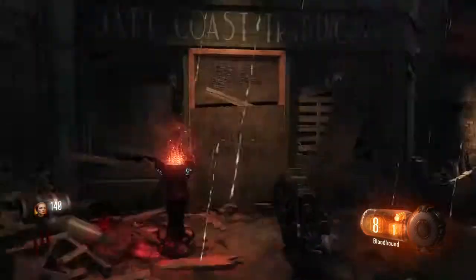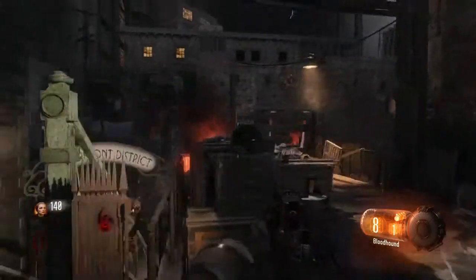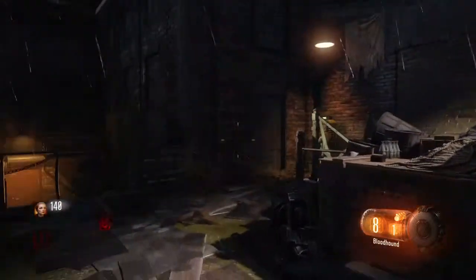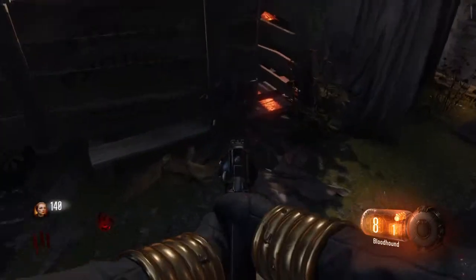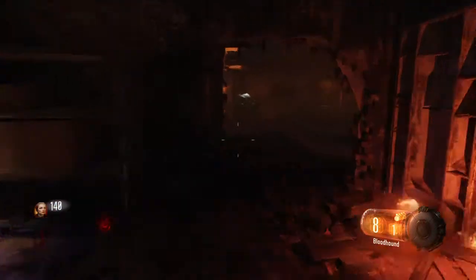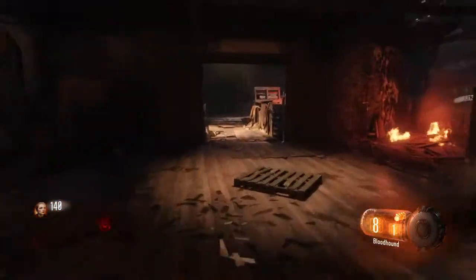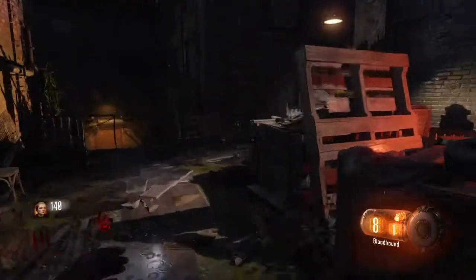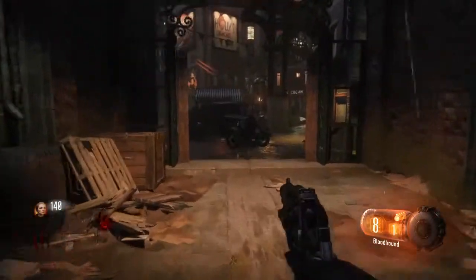What you need to do is when you use that, you're going to need to grapple there, and then you're going to zap that right there to open the door. It can either spawn right here — I got lucky those two spawned the first way — it'll spawn right there. Or it spawns somewhere right here. I'm not sure if there's a third location for the part; I haven't discovered it yet because I don't know if there even is a third part.